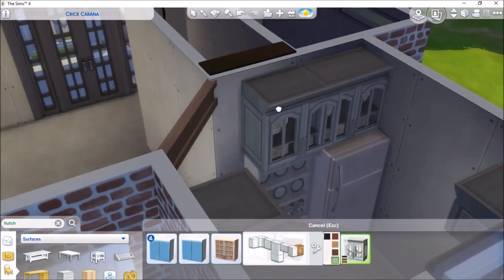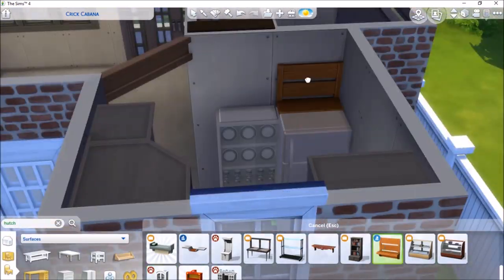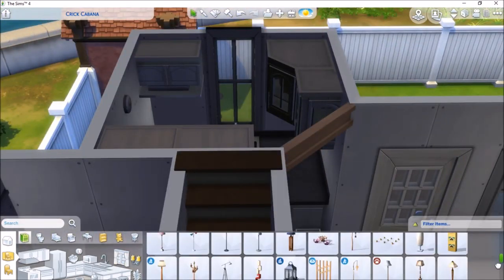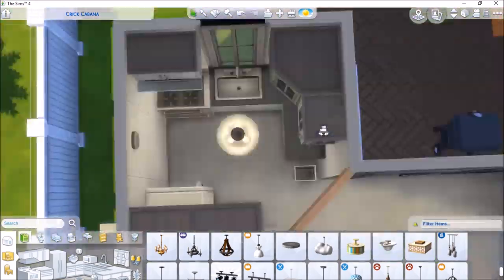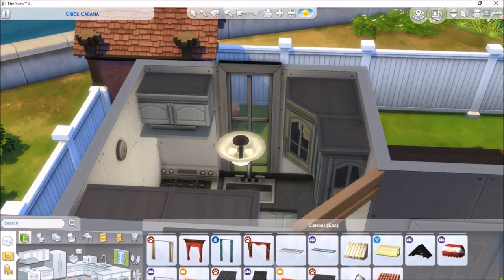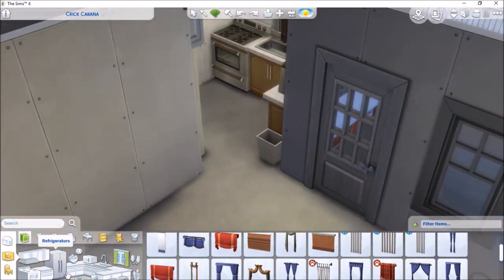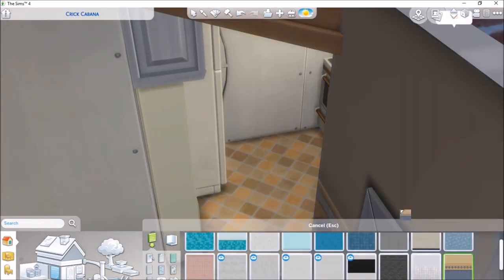Now I think about it, I should have scaled down some of these cabinets because I've always found them extremely big. You can scale down loads of stuff now. I'm wondering if you scale down functional items like chairs and dining tables whether Sims can still use them. I have this idea of having a kids' room with regular furniture scaled down so it looks like a toy kitchen and a toy play area — I'll try it out next time.